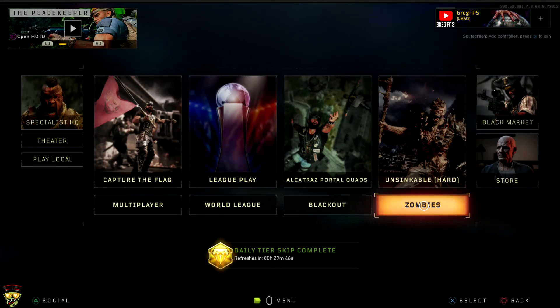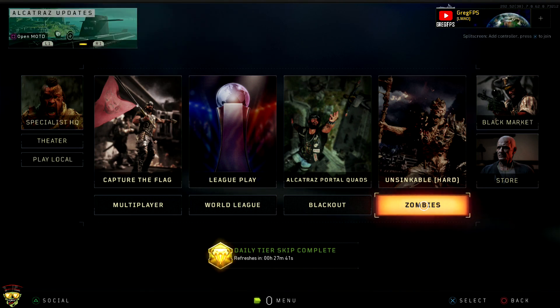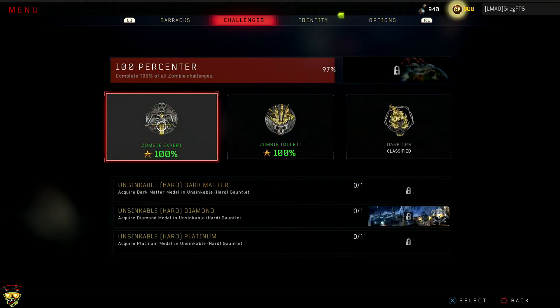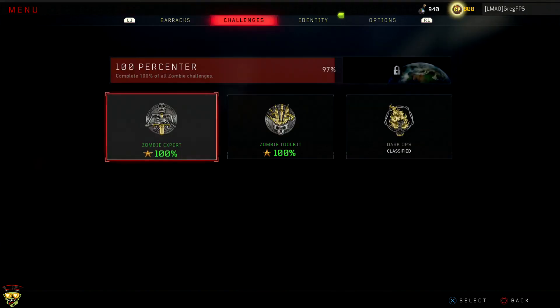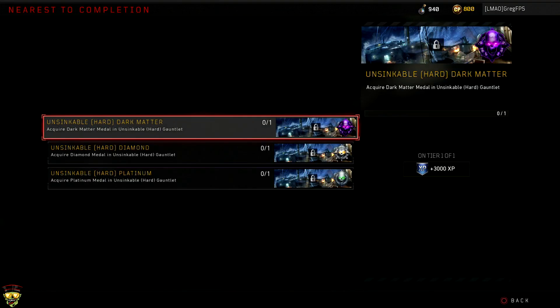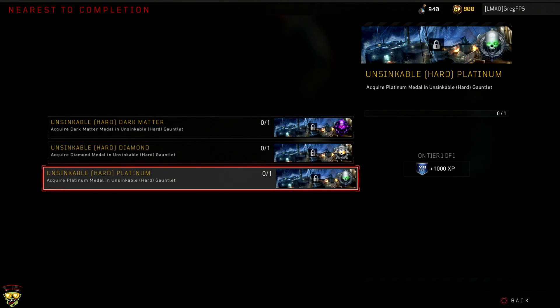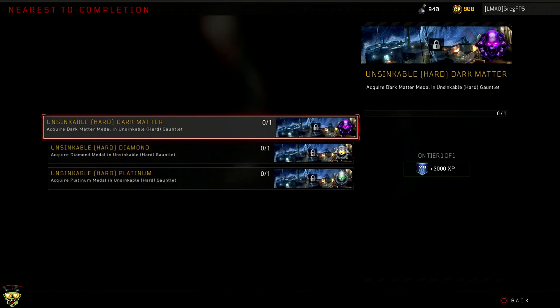Hey, what's up soldiers, my name is Greg FPS. I just wanted to go through everything new that was added today in Black Ops 4. They added new contracts, so we're gonna check out zombies first. They added the new Unsinkable gauntlet, which is the hard one. It looks different because you actually get rewards — purple, diamond, and platinum. That's pretty cool, definitely gonna check that out later.